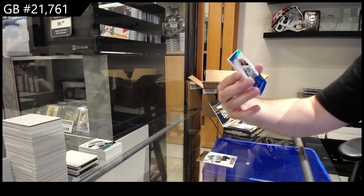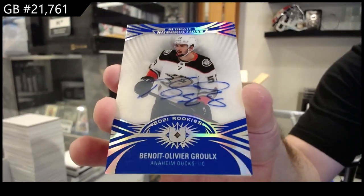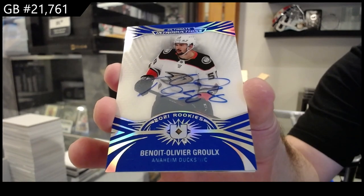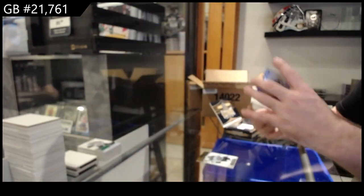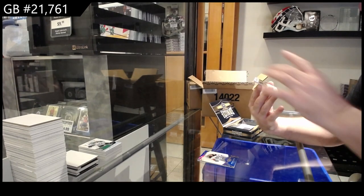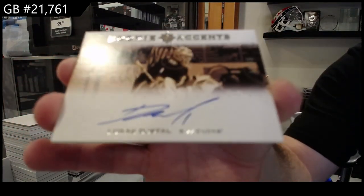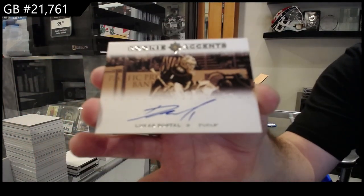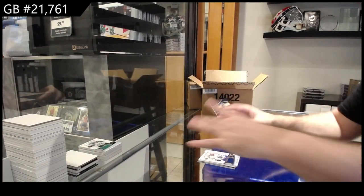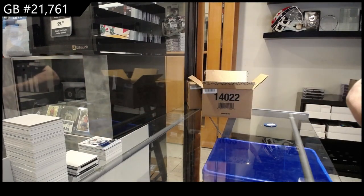We've got an Ultimate Introductions rookie — that's an update auto of Gruel for the Ducks. Rookie Ascents number to 65 of Dostal. Anaheim Ducks — looks like the update pack apparently. And a 799 Homebird for the Maple Leafs — rookie jersey.